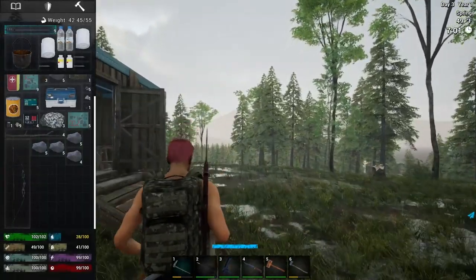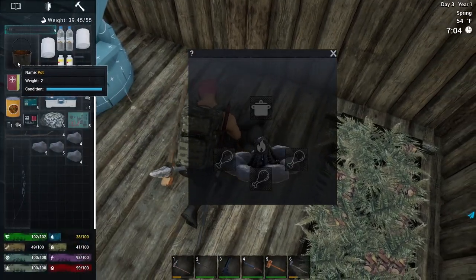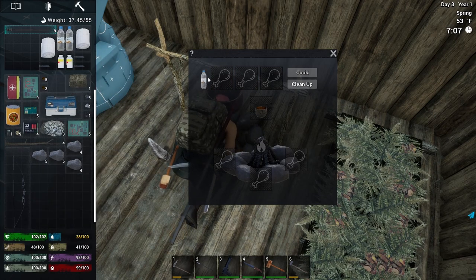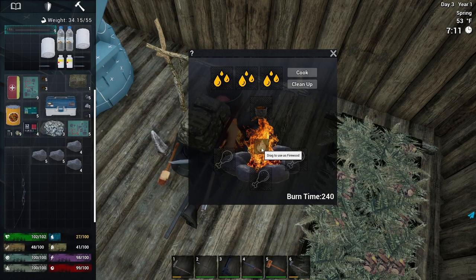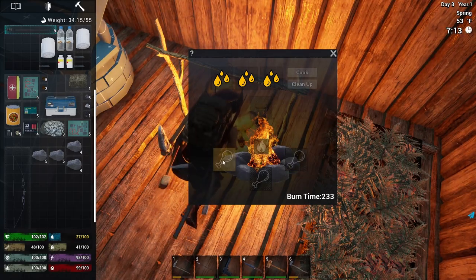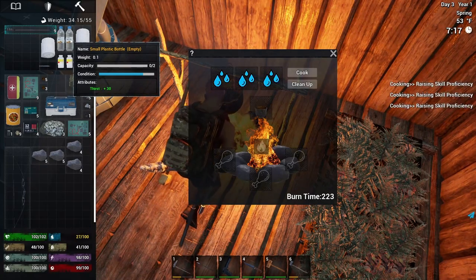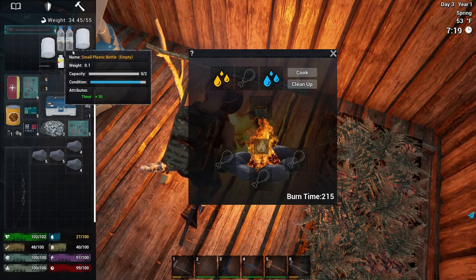We are on day three, still early in it. Your basic campfire — you can throw meat down here, but in order to purify water you have to have a pot. You drag your bottle of water onto the campfire, light it, then hit cook. Any meat you put in will cook automatically, but we just want to get this water cleaned up. To pick up the purified water, you just drag the bottles over it, and notice how it went from yellow to blue.